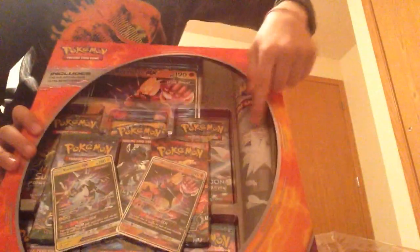So here's the packs. We're going to split them up evenly. I get that pack. So I get to choose. You got Evolutions. Fates Collide. So we each got four packs. Here's the Fates Collide. I got the two new ones: Crimson Invasion and Crimson Invasion.